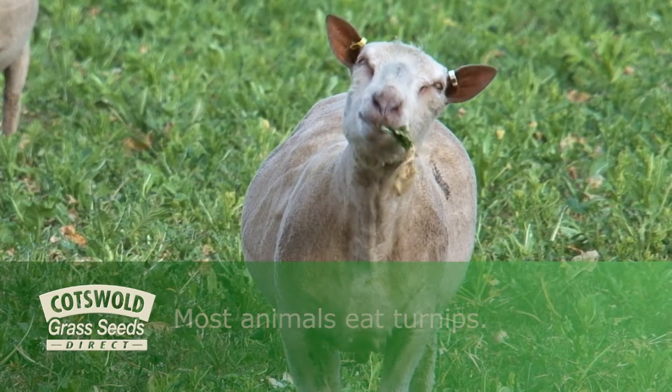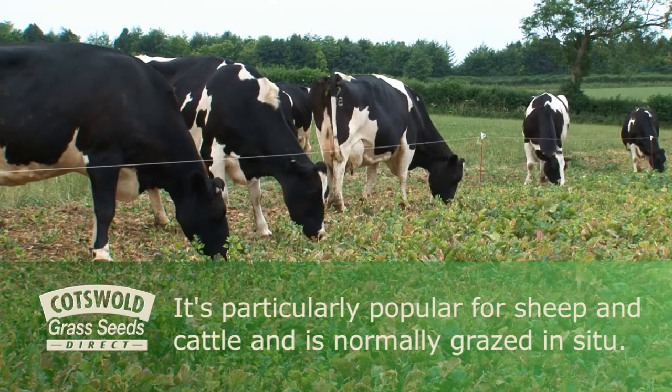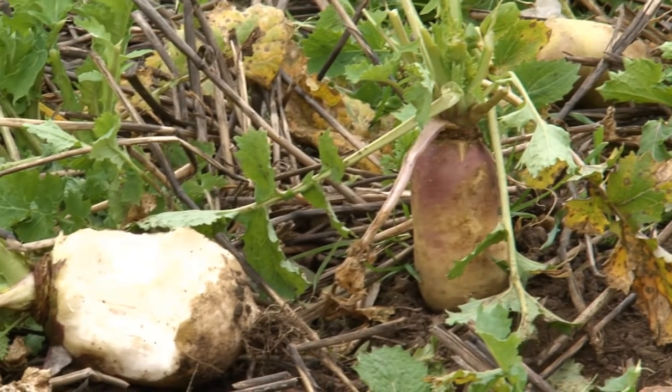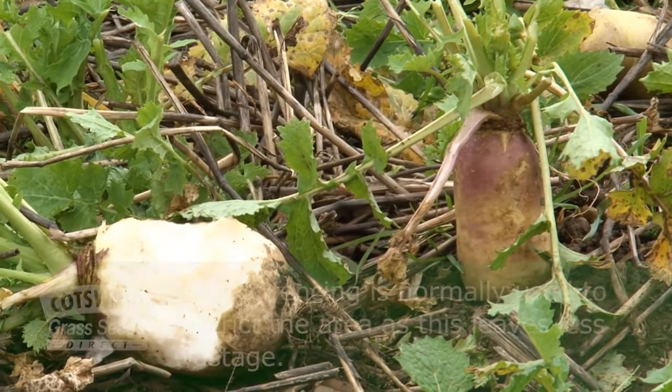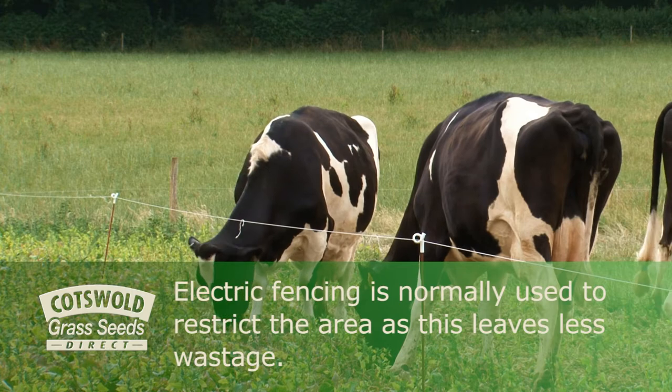Most animals eat turnips. It's particularly popular for sheep and cattle and is normally grazed in situ. Animals eat the root and the top, and electric fencing is normally used to restrict the area, as this leaves less wastage.